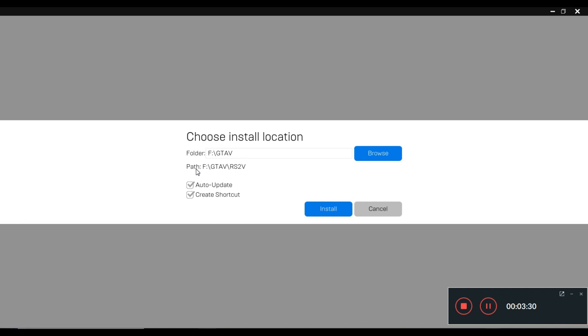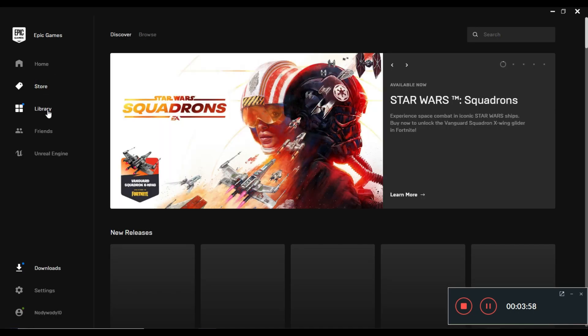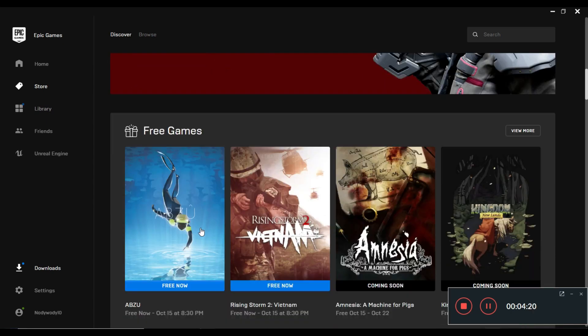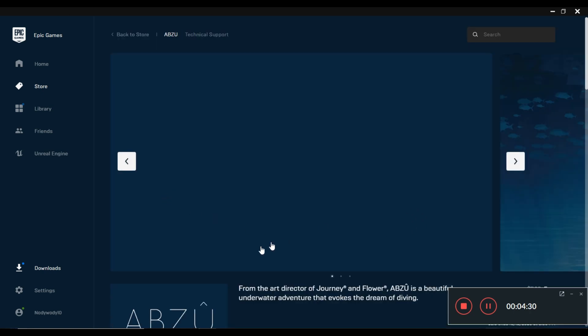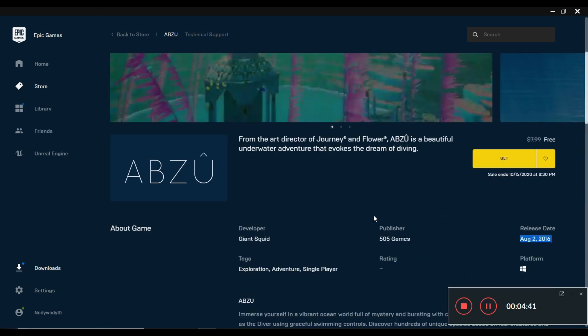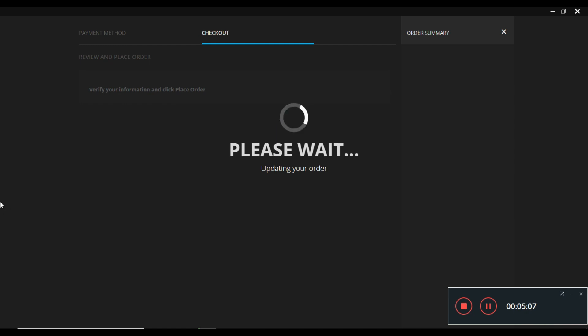That was the way to claim and download Rising Storm 2. Now I will show you the process of how you can claim and download the other game, which is Abzu. To claim Abzu, we need to go back to the store — click on Store and then scroll down. As soon as you scroll down you will see there is a free game banner for Abzu. Click on that and it will redirect you to a store page. Scroll down and you will see a yellow box which shows Get — click on it and it will take you to a checkout page.